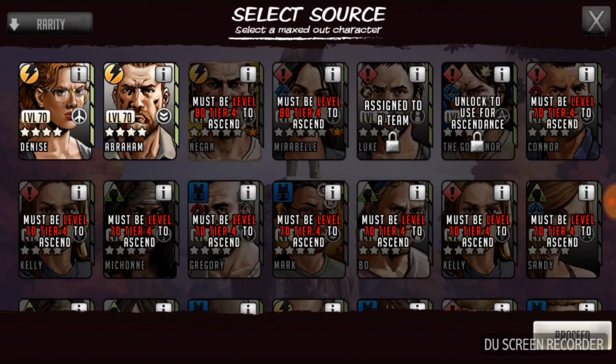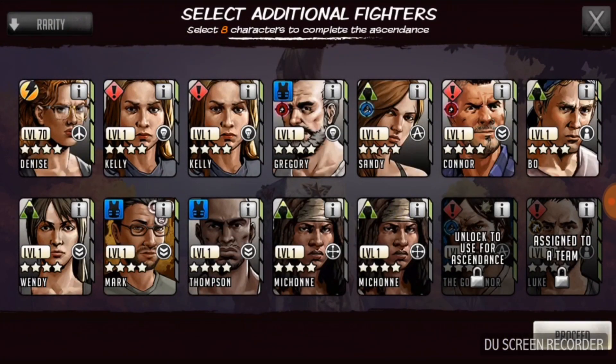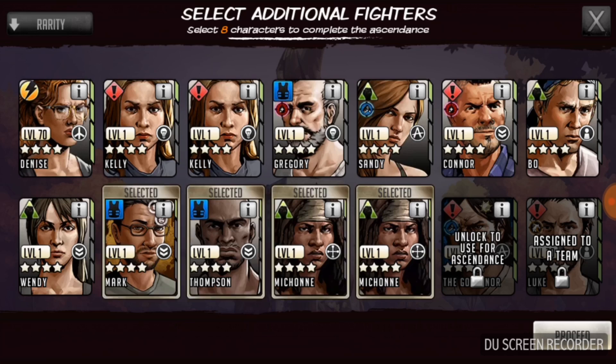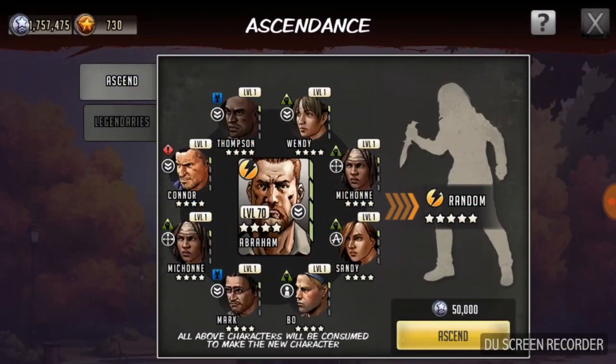At least I hope we're going to do an ascension. I'm going to give up Abraham here. Abraham has been one of my go-to guys for my yellow team, even though he is really low as far as stars are concerned, as far as rarity. Ultra rare has been kind of obsolete since epics have been around. So it's going to be interesting to let him go. I hope I get something cool, some five-star character that's pretty cool. Let's just go ahead and do it.